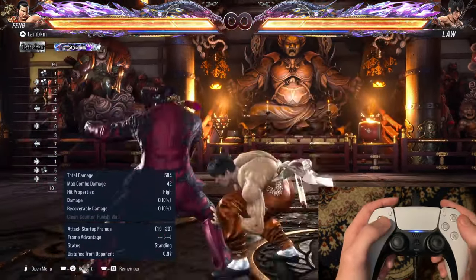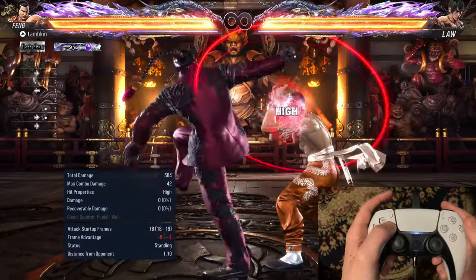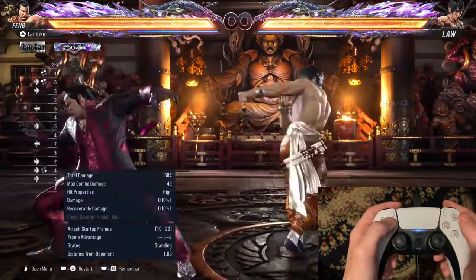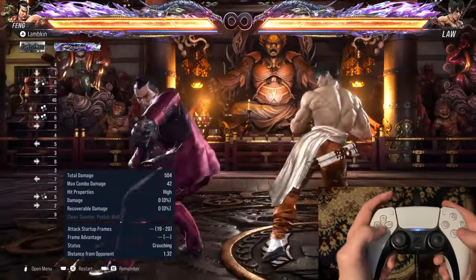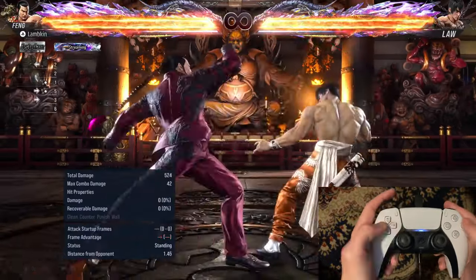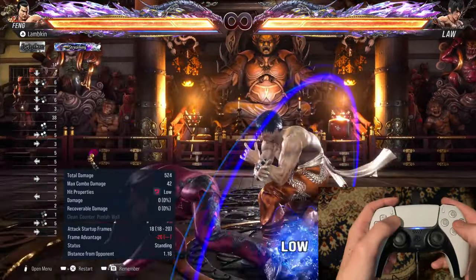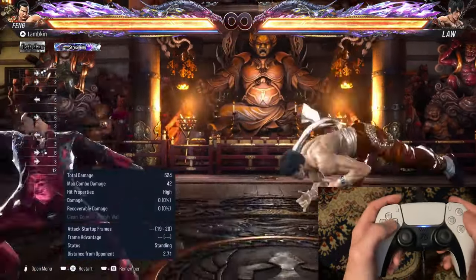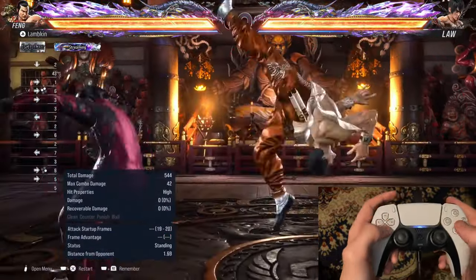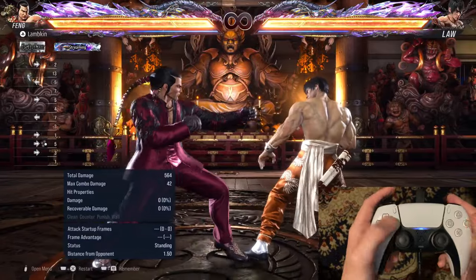So as you can see, I put Law to just do a bunch of random punishes that would be dangerous for you to do while in backturned. And a lot of the time, depending on what your opponent tries to punish you with, you will get a punish. But a lot of the time you will just get a free mixup. So it's not necessarily a punishment to get — this is a punish, for example. This is not.